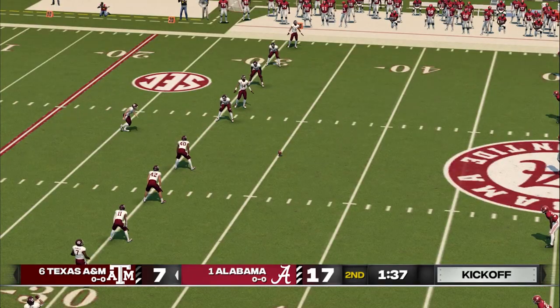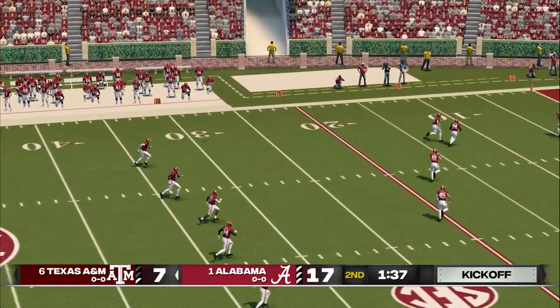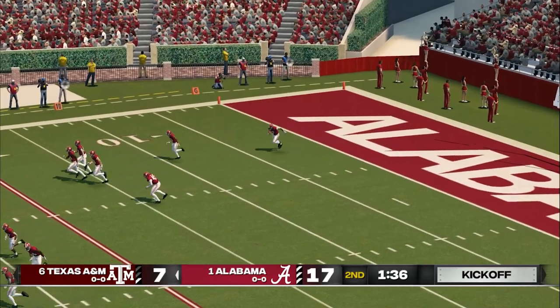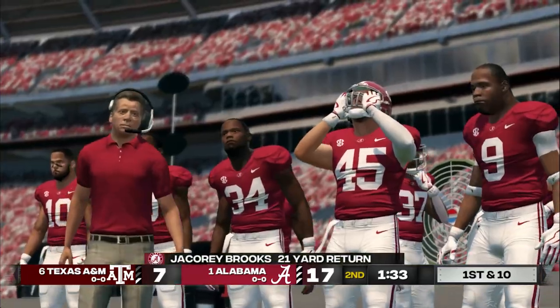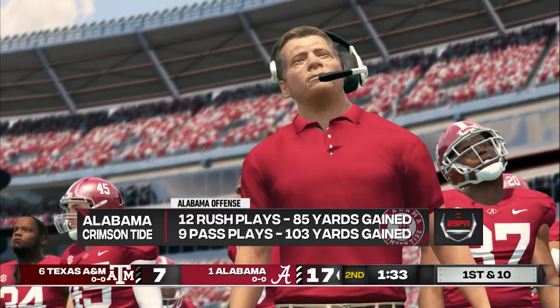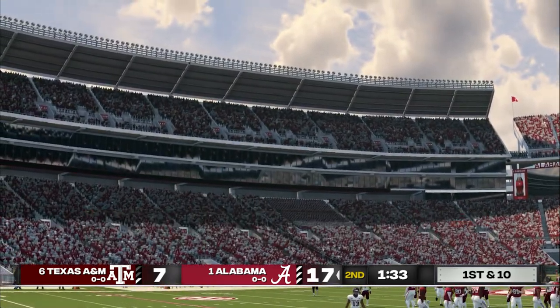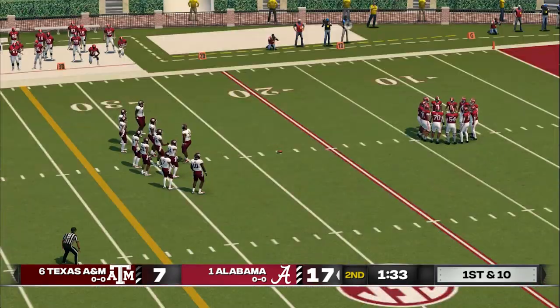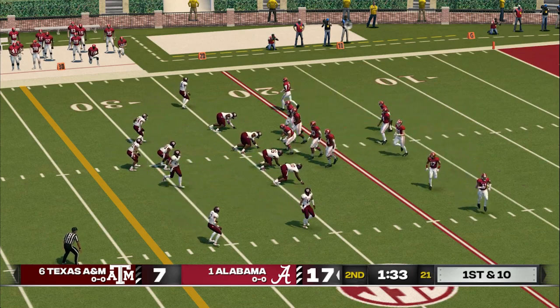A lot of times you have to watch practice and a seven-on-seven drill to not see the ball touch the ground. This time they went the entire length of the field — the ball never touched the ground. Great execution by the quarterback and the receivers. And down he goes at the 23. Alabama's put themselves in a great position now as they head into the second half. In the first half we saw a lot of big playability and just an explosive approach by this offense. But remember, we'll see what happens in the second half — this is a long way from being over.